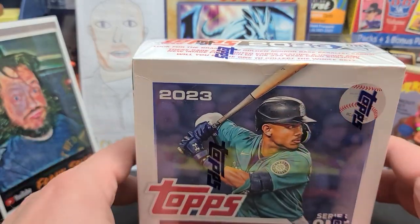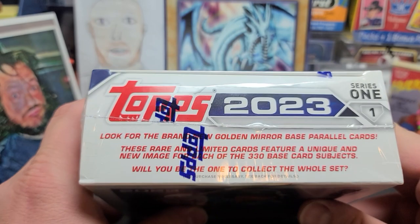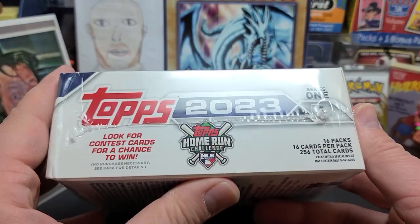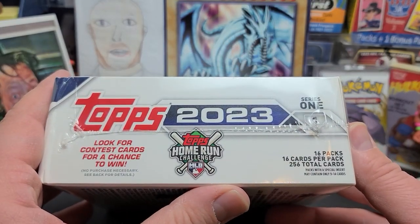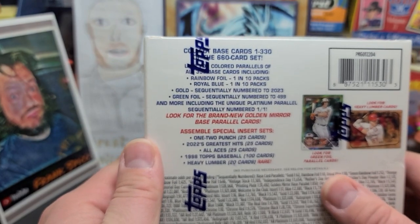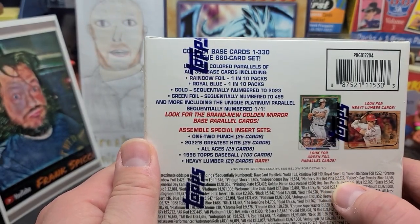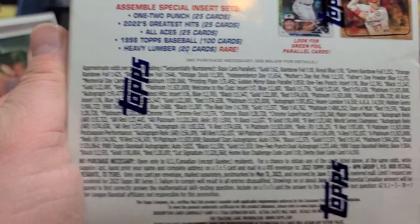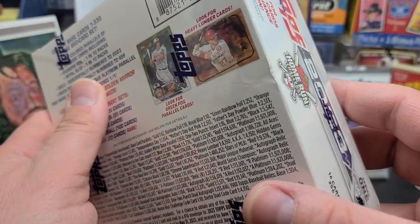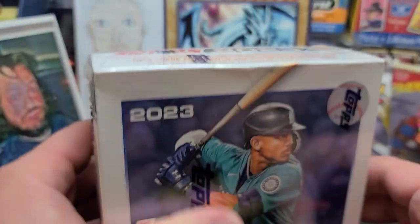I did learn that this has a lot better odds than the blasters and the hangers. Here's a quick walk around the box. For those of you who don't know much about this one, we got 16 cards per pack, 16 packs, 256 total cards. There's the back talking about the parallels and so on. I'm going to pause that — that should be a pretty clear shot. But without further ado, let's just get into this thing.